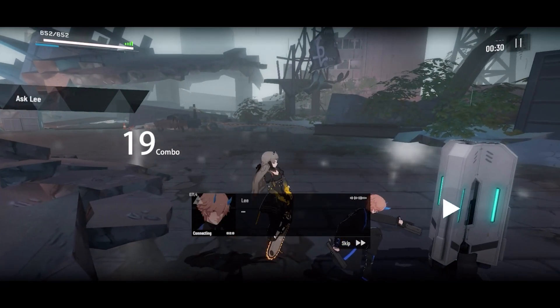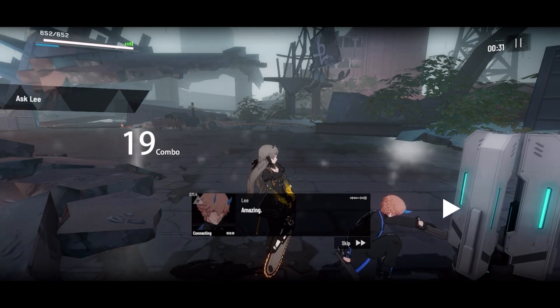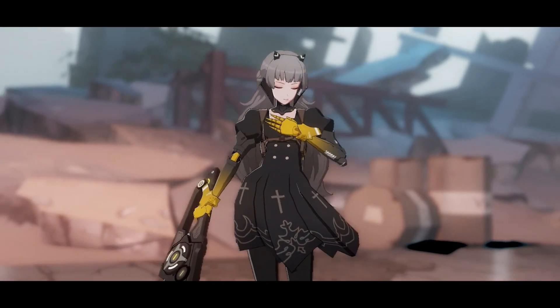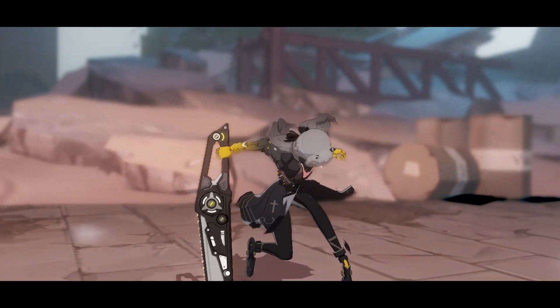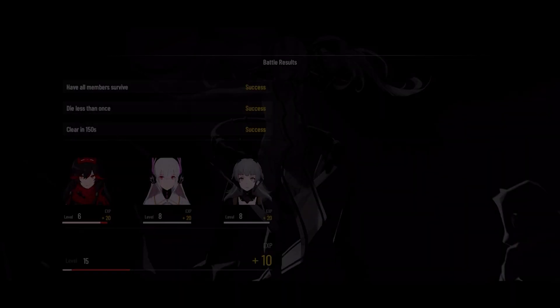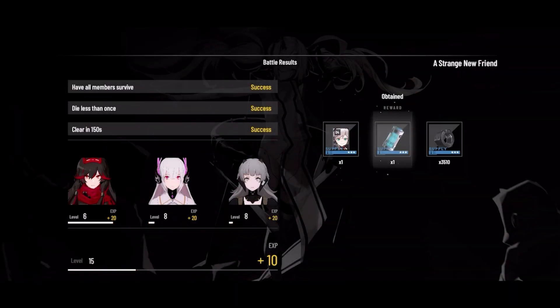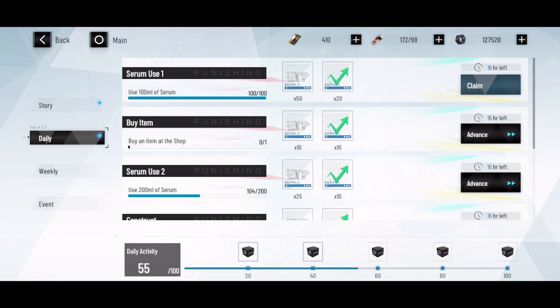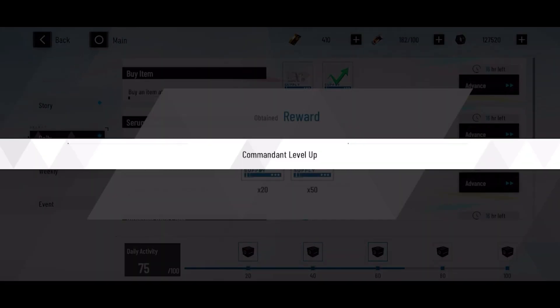Lee is trying to hack this pod, so I need to keep enemies occupied while he does his hacking — no problem, bust out the chainsaw! That was ludicrously effective. Just a little longer — come on, let Nanami take care of it. I'll skip her victory animation — she's very happy. You can see all the things I've obtained in the meantime, so let's return to the menu. There are lots of missions you can undertake, not just combat.